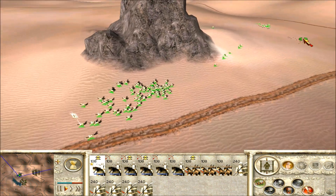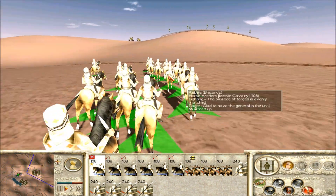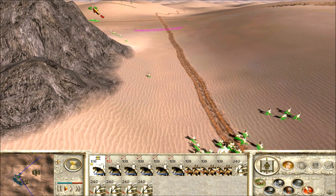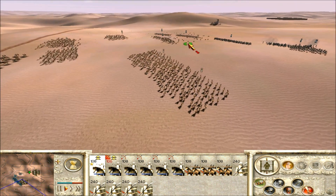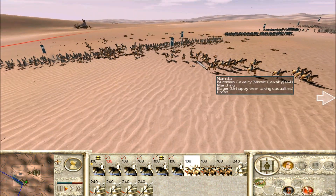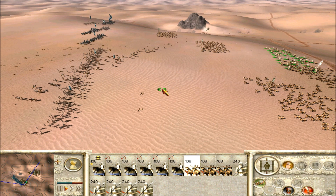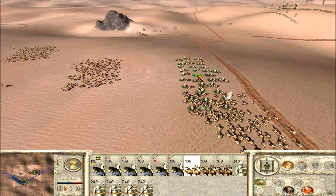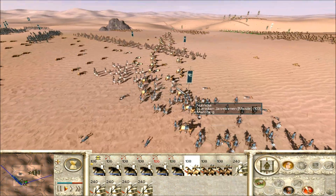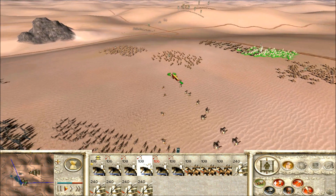My general unit is taking a long time to kill that Numidian Javelin man. I think they're charging in the wrong direction. I might as well retrieve my general so he doesn't die. This is just plain skirmishing. I'm tempted to send my Egyptian chariots out to kill these guys, but I don't want my guys to get hurt — I don't want to lose hit points for my Egyptian chariots. I can just put these guys in skirmish and sit here for like 20 minutes.